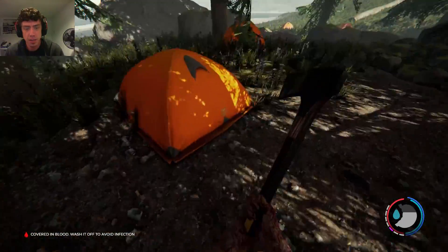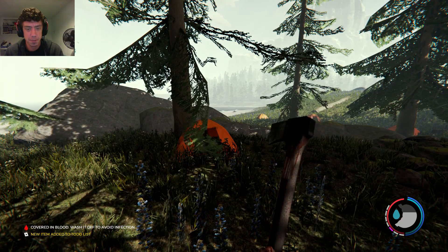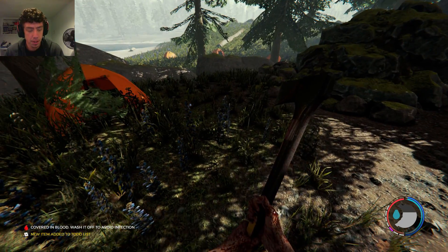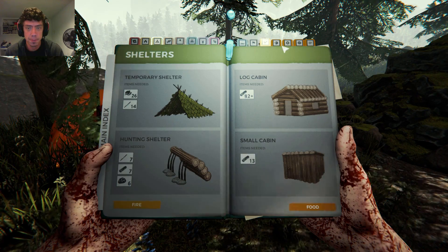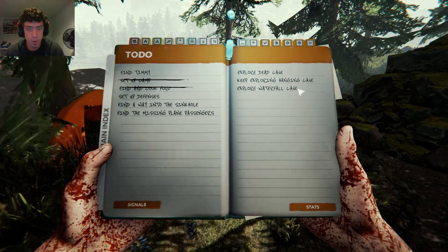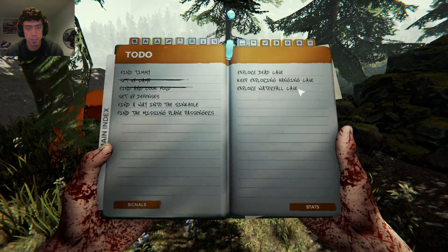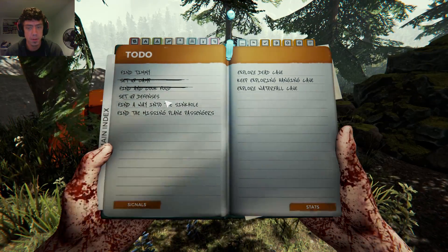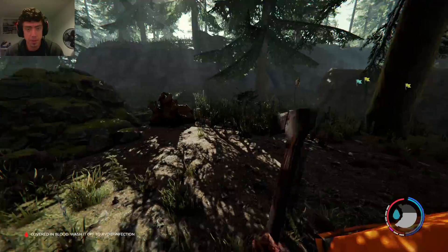Oh yeah, there's a camp here. You can save on these — that's nice, I'm gonna go ahead and save here. New item added to to-do list. Explore a waterfall cave, explore dead cave, find a way into the sinkhole. Waterfall cave — wait, was there a cave back here?